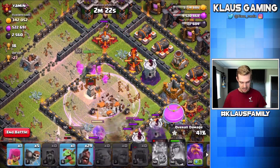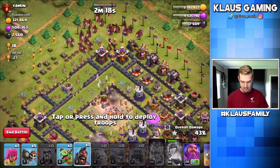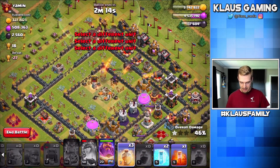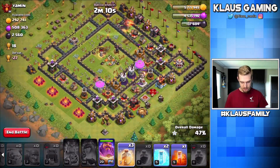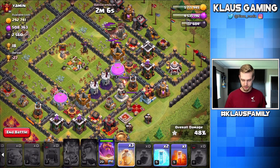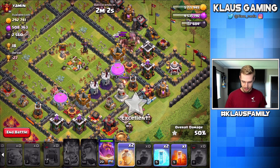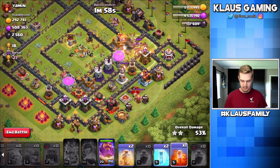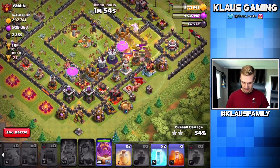Unfortunately, the Queen's been attacked by a multi or single Inferno. So we're going to pop her ability. Let's get the Hogs in here now, let's get the Warden in there now. The Queen's done. But now we have just a ring of defenses and these Hogs are just going to fly right on through. Let's drop a heal right in there — that's a good heal. I want to drop a Poison, but I want to wait just in case we find any more. And I'm going to start the cleanup on that side too.